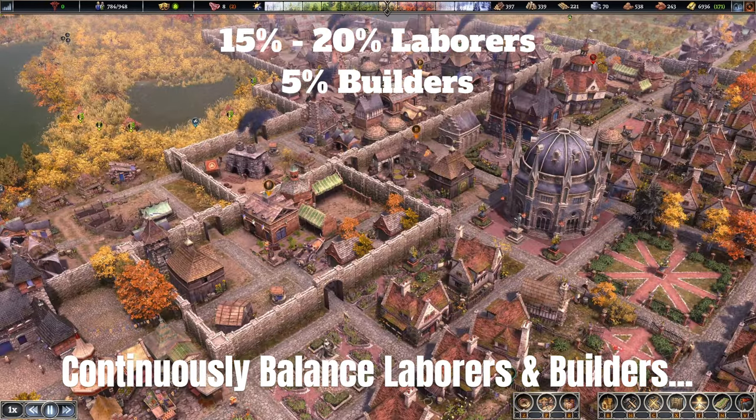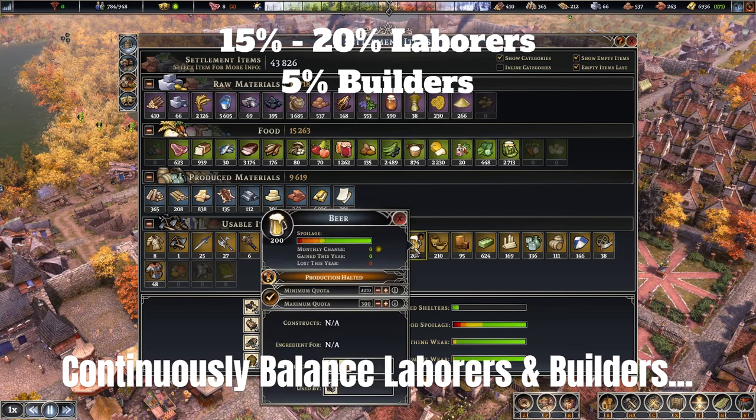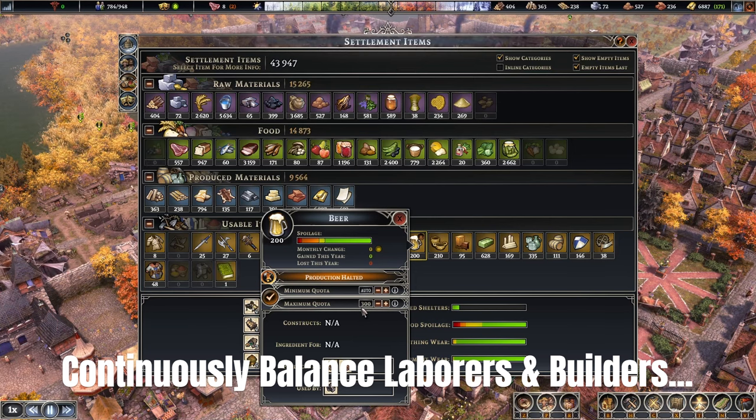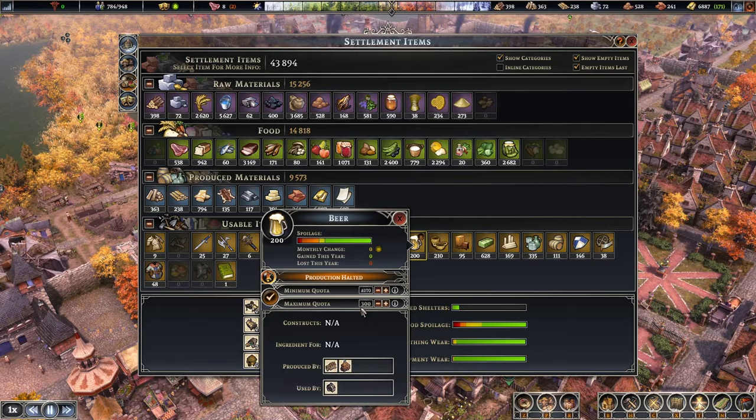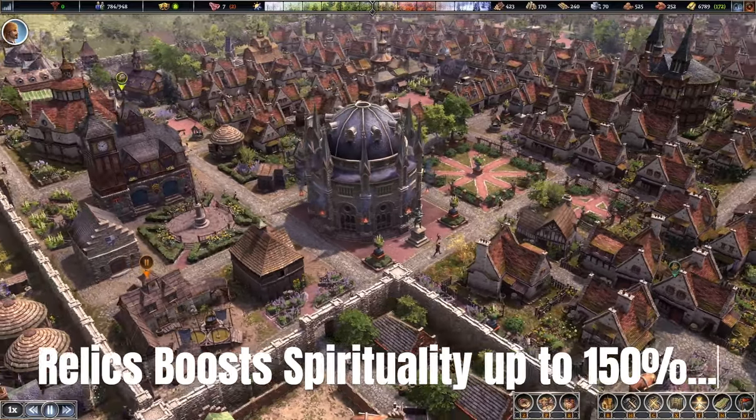A great way to add laborers is to go to your resource management screen by pressing R. There you can see all available resources and set quotas for specific ones. For example, setting beer's maximum quota to 300 means that once that quota is reached, your villagers will stop producing beer and those workers from the brewery will automatically be reassigned as laborers.